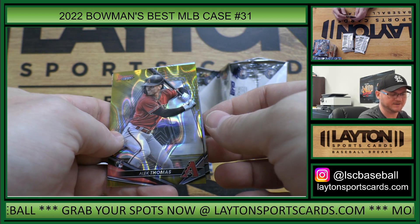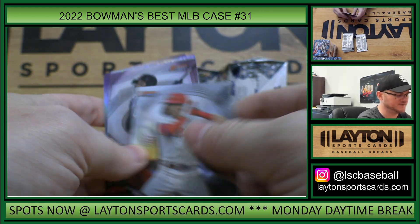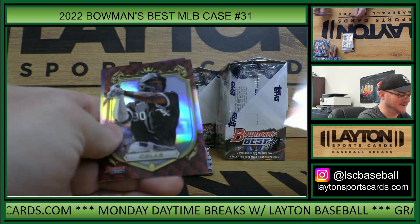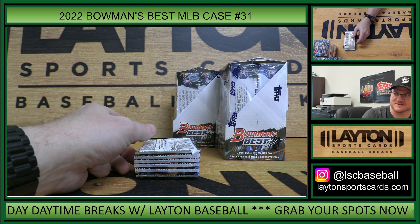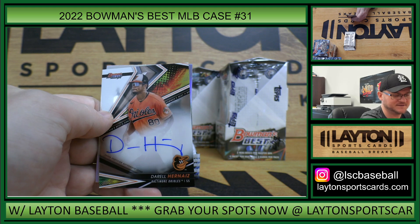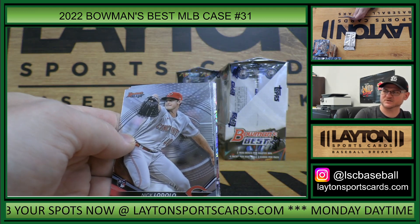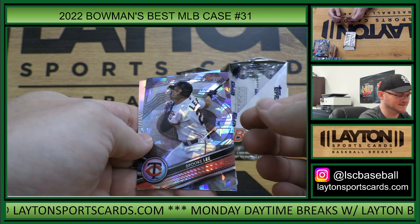Alec Thomas and Alec Thomas rookie gold lava to 75, D-Backs. Seiya Suzuki rookie mini diamonds to 299, Cubs Torkelson rookie insert, and Tamar. Orioles auto Daryl - it just puts me in a grouchy mood when I try to negotiate. I try to be nice to everybody but when I'm negotiating I feel like I sound like a jerk. Steven Kwan, Brooks Lee atomic, and Bachette.